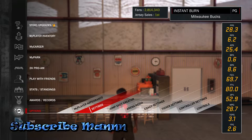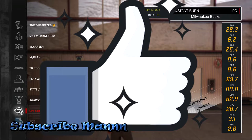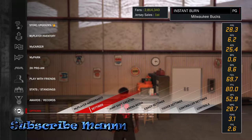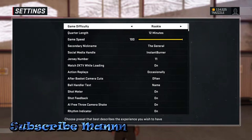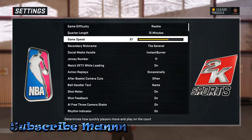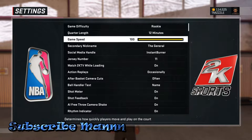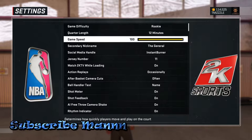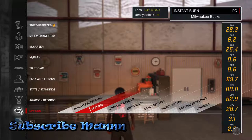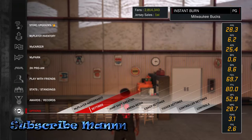Before we get started, I need y'all to help your boy out by hitting that like — it really helps out my channel. The very first thing you want to do is go to your settings. Once you're in settings, put the difficulty on Rookie. Also, for this badge, if you want to get it in half a game, put the game speed on 100. If you don't know how to change the game speed on 2K16, click the link in the top right of your screen.